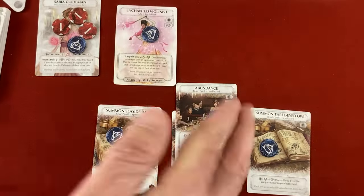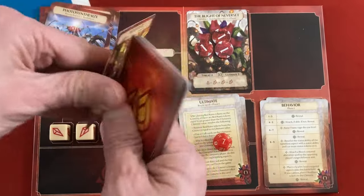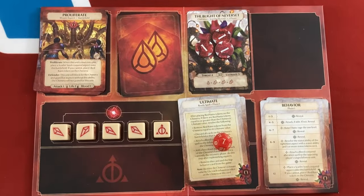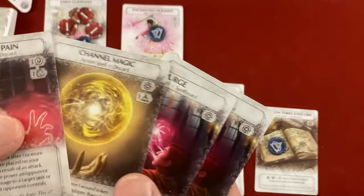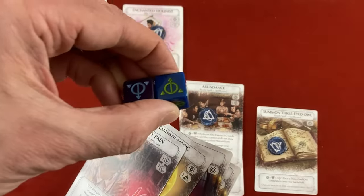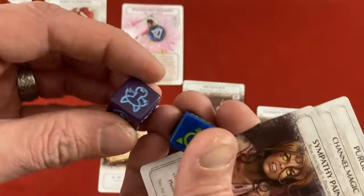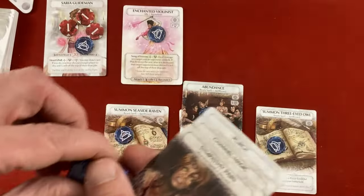I'll definitely play one Purge — these cost nothing to play, and as a future main action I can exhaust them and use a Heart to choose a player to discard one card off the top of their draw pile. With Focus 1 — two copies in play — I can pay an extra basic die to have them discard an additional card. So with four dice I could have them purge four cards a turn. Let's use Abundance: all players may draw up to two cards. I draw Channel Magic and another Abundance. Then they draw two and immediately discard them.